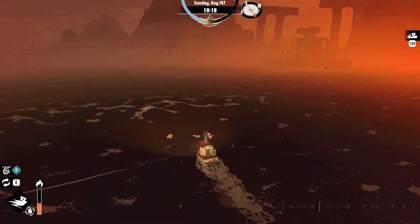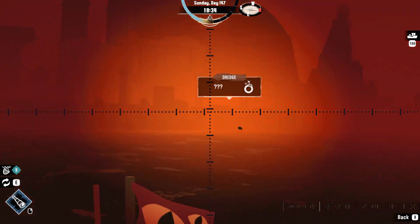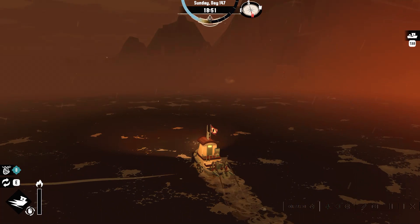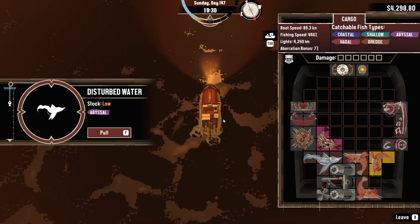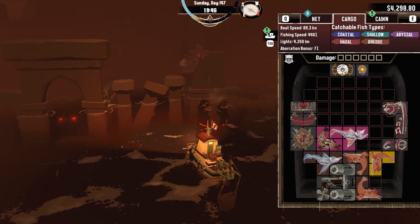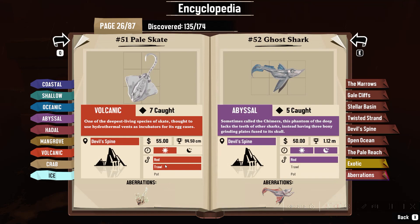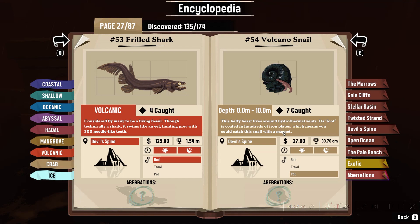Honestly, I will admit these 100%ing episodes aren't the most interesting. Look at that over there — it's just nothingness, right there is just pure nothingness, like a texture just not loaded correctly. Come on, aberration — we got it. A grinning maul turned upwards to the sky, winged-like fins ready to take flight. Interesting. Devil's Spine — we got that, we got that, we got that, we got this. All that's left is spider crab, volcanic snail, and the frailed shark. So now we need to look for the frailed shark — it's only in volcanic waters. The other two can be caught in the crab pots so that's just a waiting game.